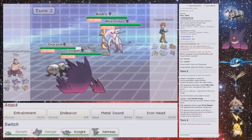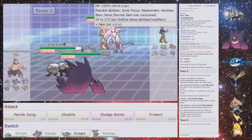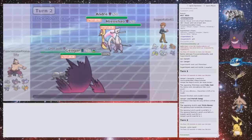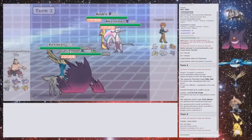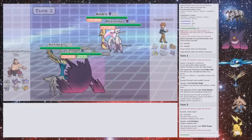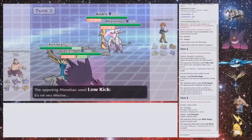But I will get Truanted this time. I'm going to go into Xerneas. Is there any reason to Protect? I guess so, because then I just disable what the Cresselia does. But I am in Trick Room anyway. Ah, that's why I Protect — Low Kick, so that's fine.